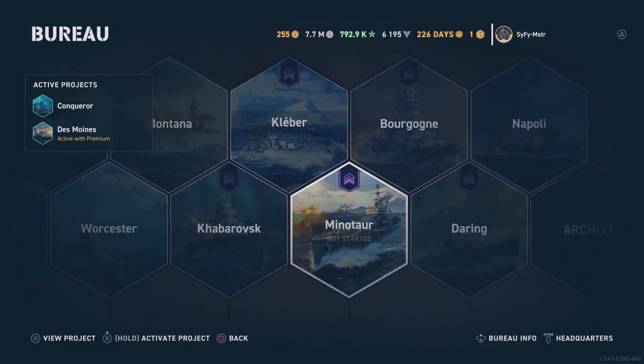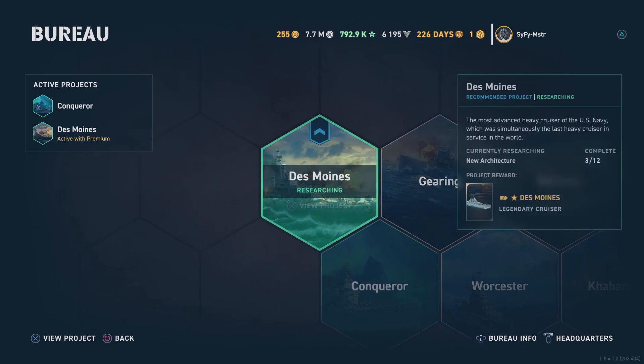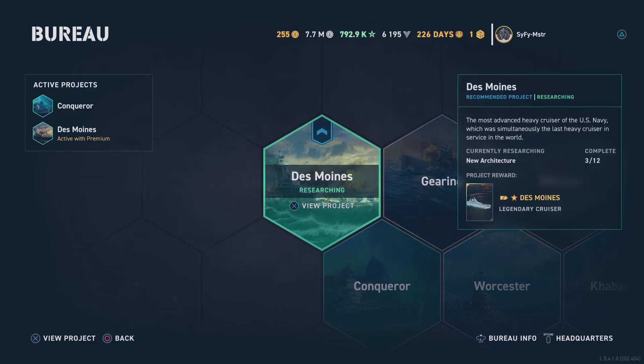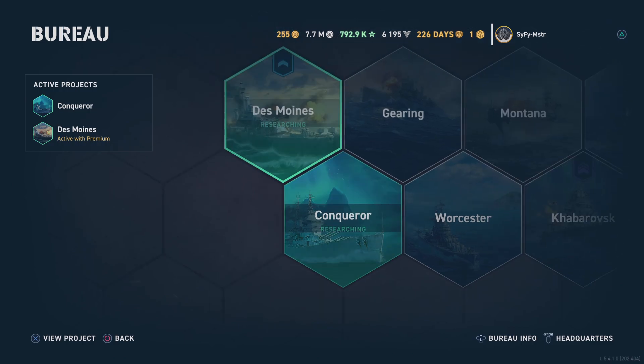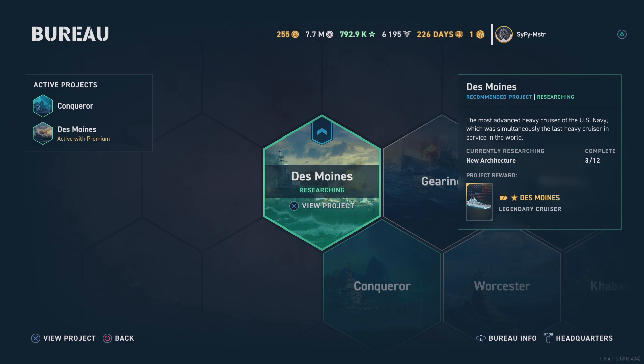I'm currently building the Des Moines and the Conqueror. Now, if you don't have a premium account you can only build one ship at a time. If you elect to buy 30 days worth of premium, you can build more. You can see in my top right hand corner I have 226 days of premium.